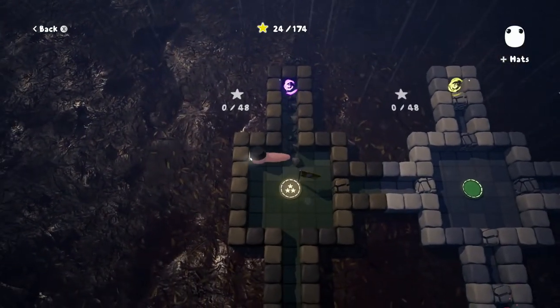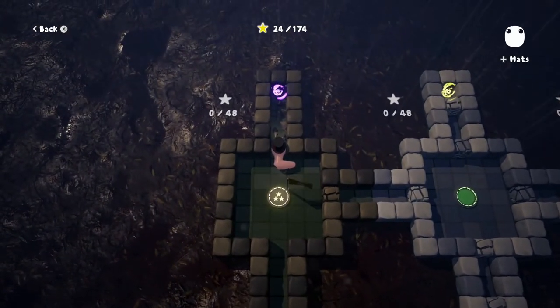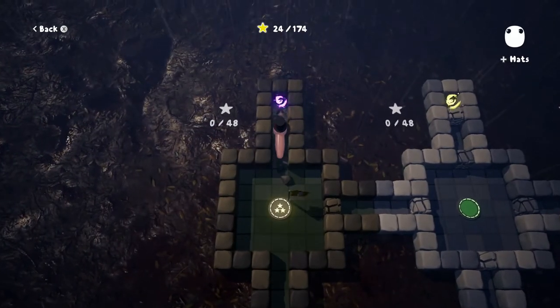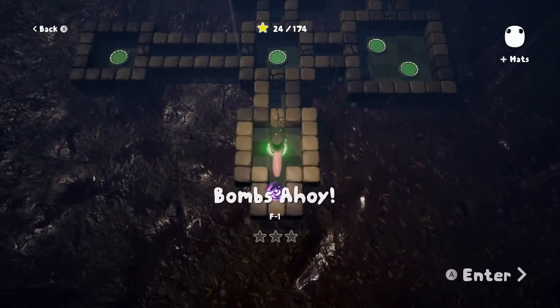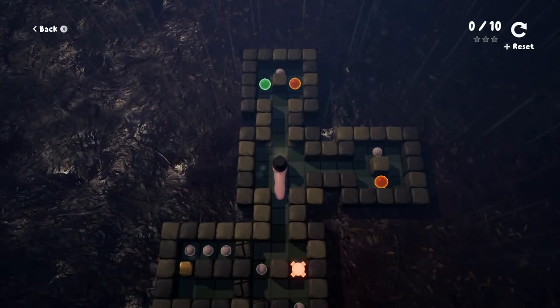0 out of 48 — so that's just an entirely new world of levels. Maybe there are 174 stars in the hub here, or maybe there's just 16 levels over here. Let's go ahead and go into Bombs Ahoy. So we're on World F now — I guess that's just what's up. Bombs Ahoy.